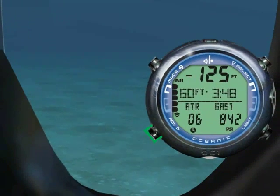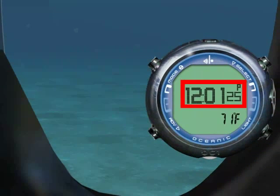Press advance twice to see the second alternate screen. This displays the current time and temperature.